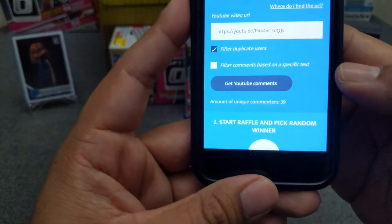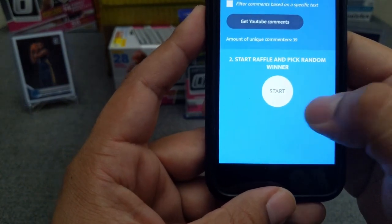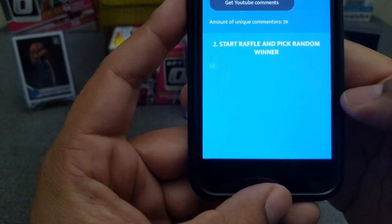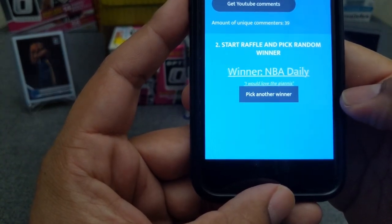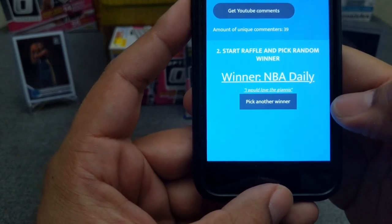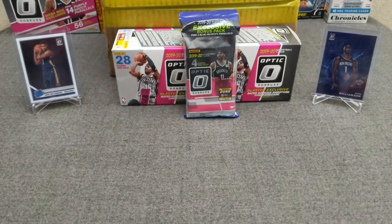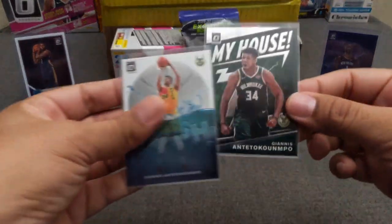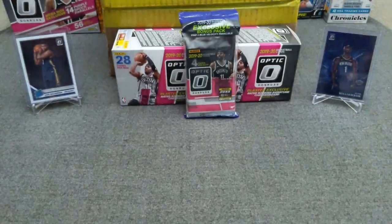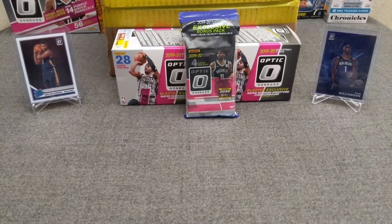There we go — 39 comments — so let's go ahead and pick a winner. Good luck to everyone, I appreciate all your comments and support. The winner is NBA Daily! Congratulations NBA Daily, you are the winner of the Giannis package — My House base and the Splash.